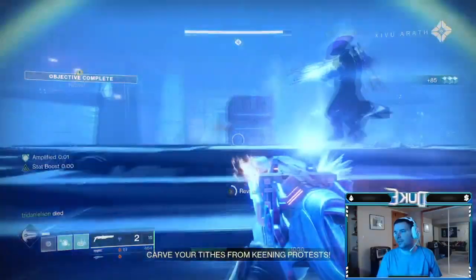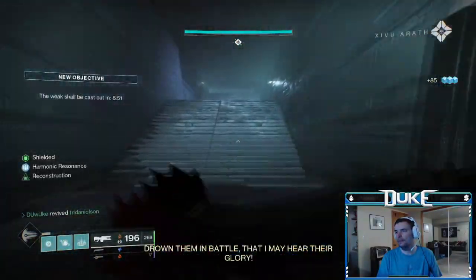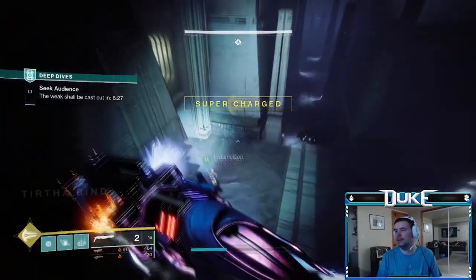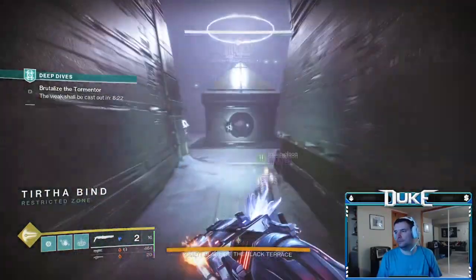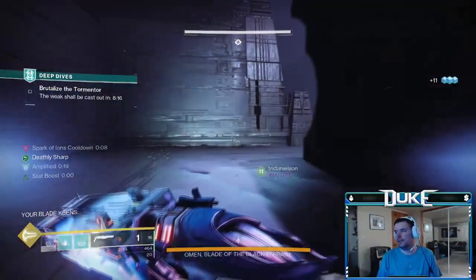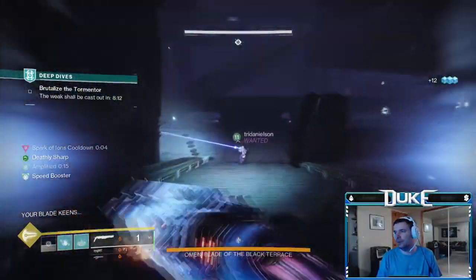After defeating this boss, clear out the rest of the room and the next door will open, leading into the final boss room. This boss room is basically a giant rectangle with some maze-like sections on the outside. The mechanic for damaging the boss is exactly the same: kill three Minotaurs and get the Deathly Sharp buff for 75 seconds, though this time the Minotaurs will be hidden in three of the four corners of the maze part of the rectangle.